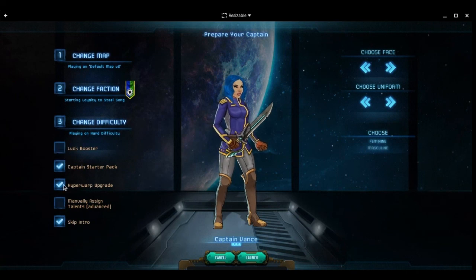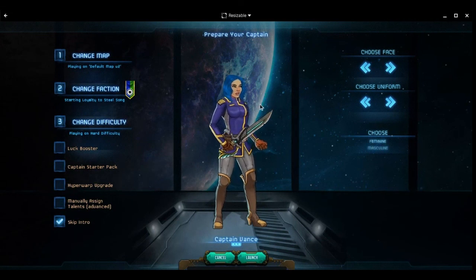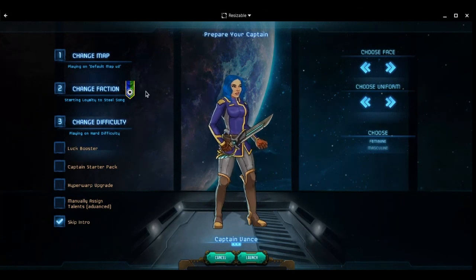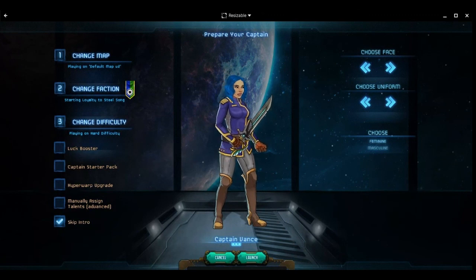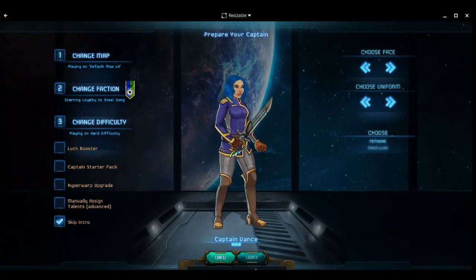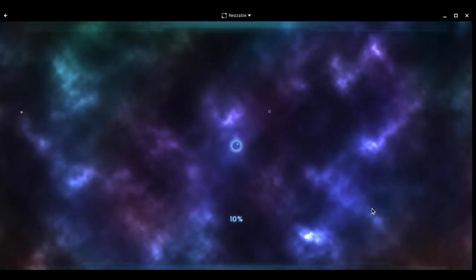Looking at Captain Vance here, let's take these other things off — those are all early backer rewards. So: hard difficulty, default map, Steel Song as our faction, playing a pirate in the Pirate's Life challenge for November 2022. We're going to keep Captain Vance as is and go ahead and launch.